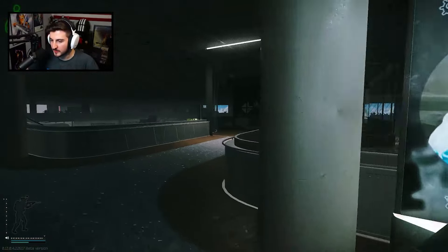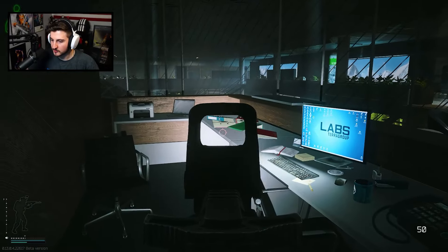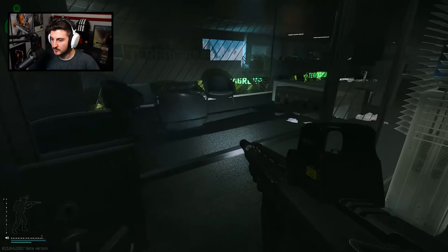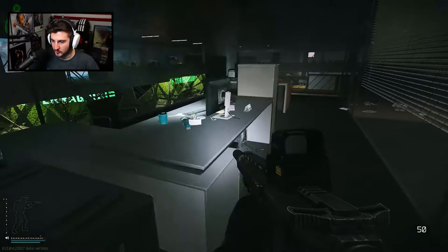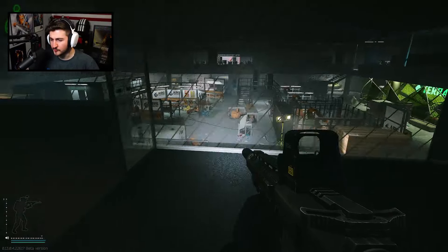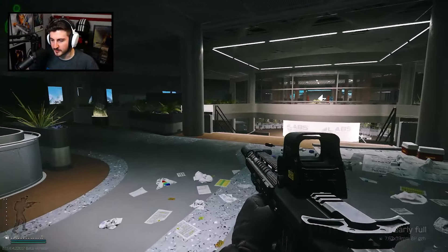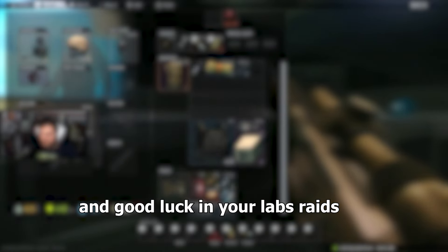One bonus area is over here — the manager's office. There's a green key card spawn on the desk here, so check that. The manager's office key comes into play here: open this door and inside there are rare loot spawns, a gun crate, computers, and a safe. However, I usually don't spend much time in the manager's office itself since there's a good chance raiders will randomly spawn and mow you down through the glass. That is my Labs loot guide — thank you guys for watching, I hope this helps and good luck in your Labs.